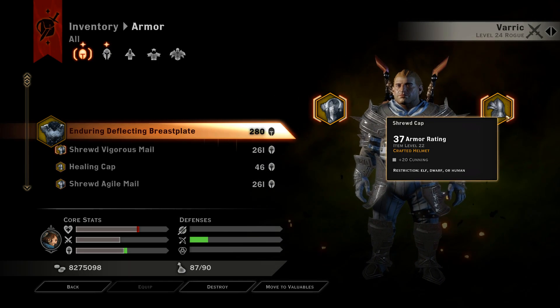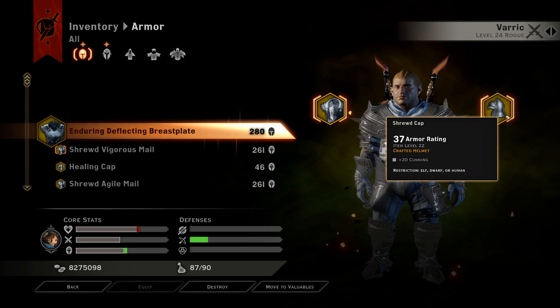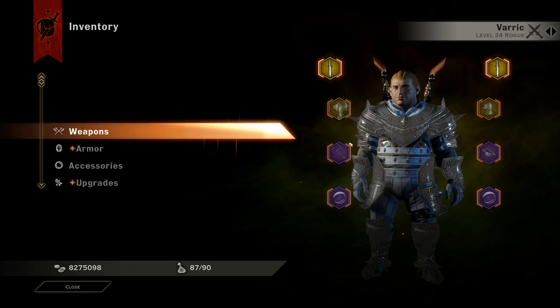Going down to the helm, we have the shrewd cat, which is 37 armor with plus 20 cunning — which is a ton of crit that we desperately need.